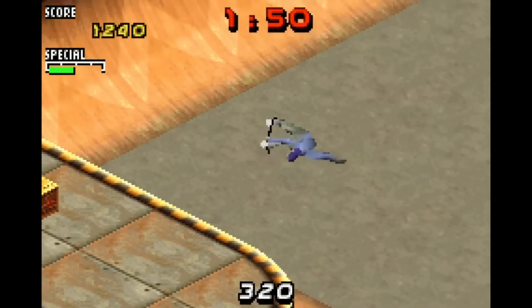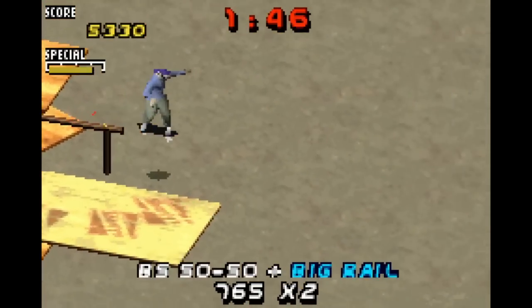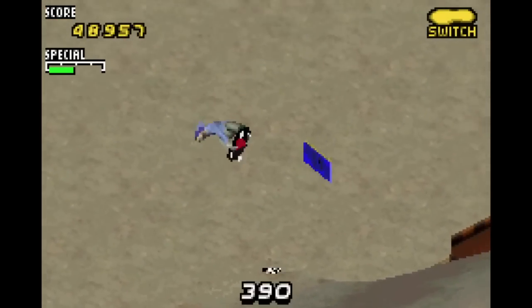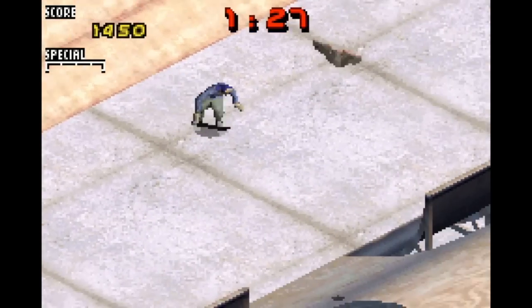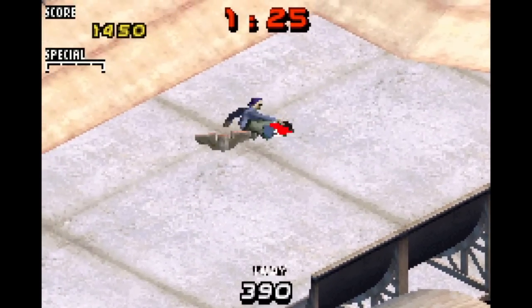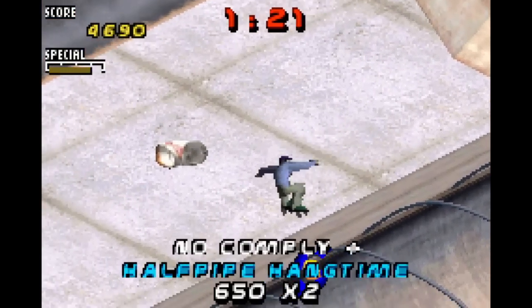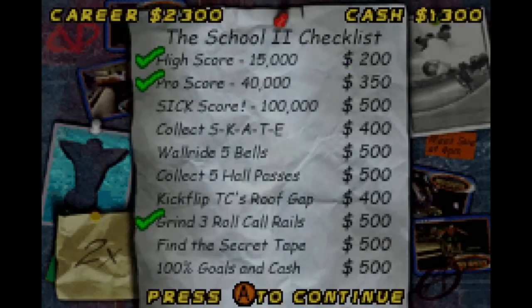There's no open world stuff here, so there's no going around and talking to people or running errands or whatever stuff you might see in later Tony Hawk games. This one's essentially just skating through six different courses and achieving certain goals — whether it's earning money, knocking over barrels, or collecting wings — in addition to completing objectives exclusive to each course, like reaching a certain area, kickflipping over a roof gap, or grinding every rail you can find.